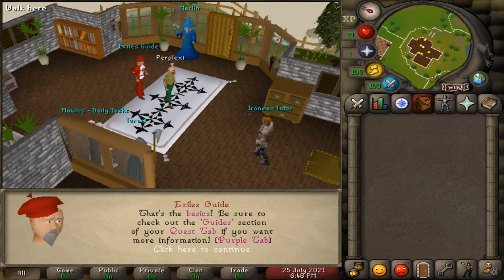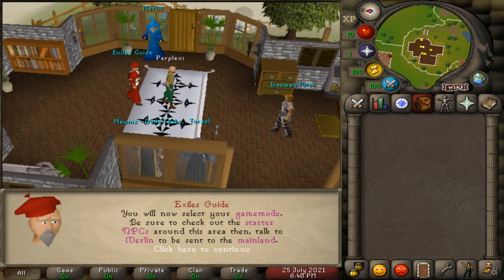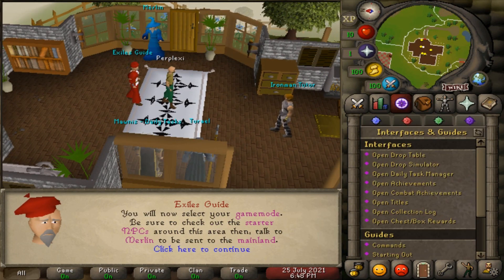Be sure to check out the guide section of your quest tab if you want more information - that's your quest tab right here. Wow, that's really cool. They even have a collection log. You can now select your game mode, and be sure to check out the starter NPCs around this area, then talk to Merlin to be sent to the main plane.